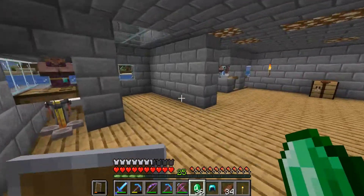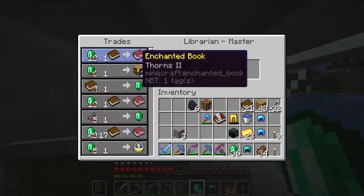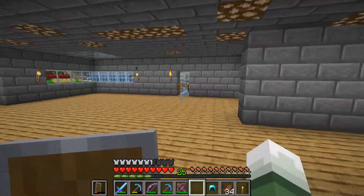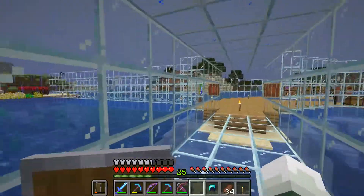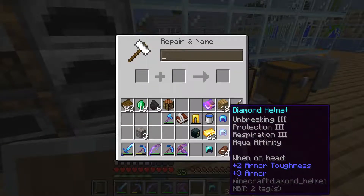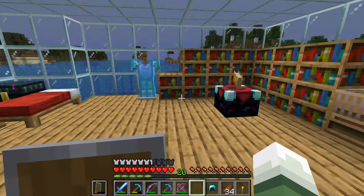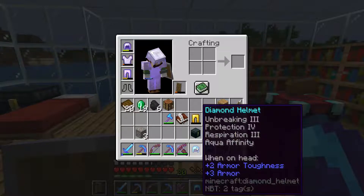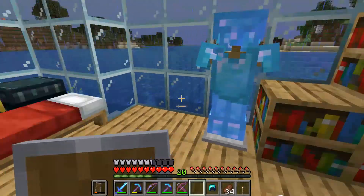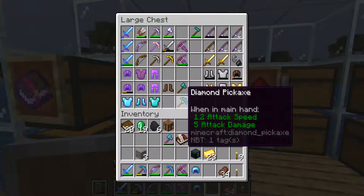Oh my god, how perfect is that. Thorns, loyalty, protection 3 — thank you. You guys might notice I'm not doing that complete exploit anymore — it's just a really cheap way of doing it. It's just much easier this way. So we got unbreaking 3, protection 4, respiration, aqua infinity. Protection 4, unbreaking 3. The thing I'm just missing on that is depth strider. We can just put the regular diamond armor in here.